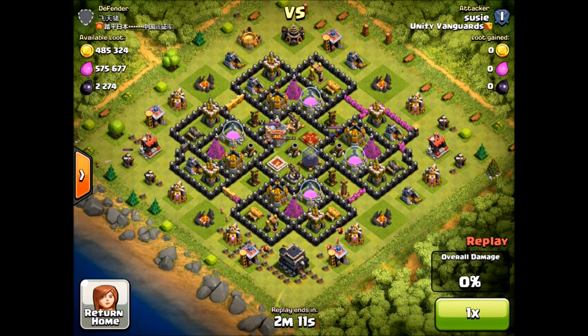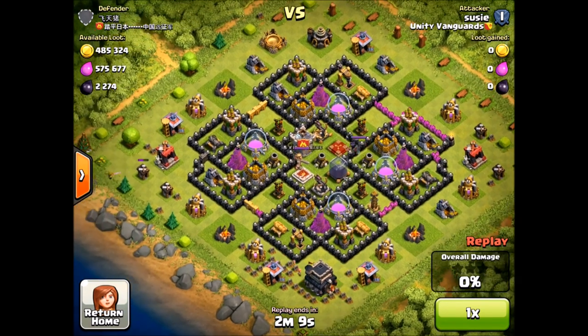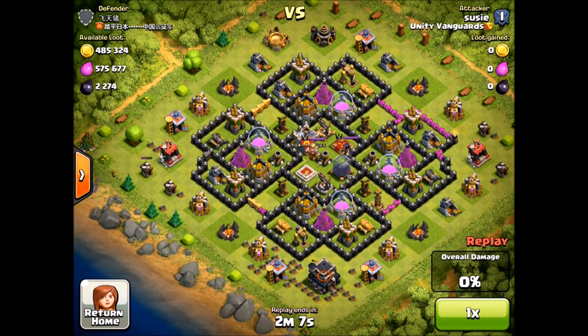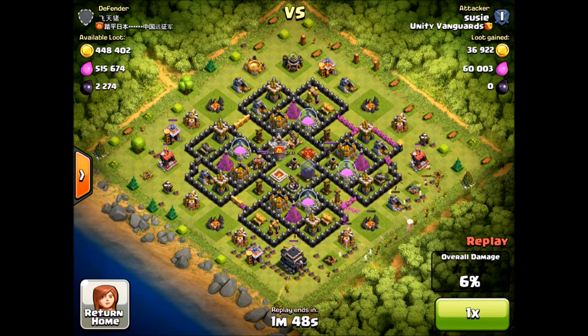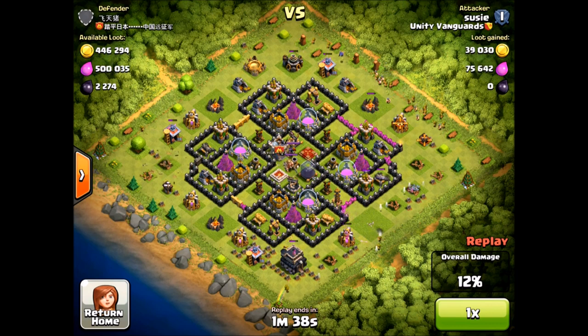This caught my eye here - this is a base I would love to see on my other account as a Town Hall 10. Almost half a million gold in a not-maxed Town Hall 9 base. But as they say, my eyes are too big for my stomach - I can't really handle this. I can't get any of these storages with my Town Hall 8 account, but I'm going to go for it. Thankfully most of it is in the mines and pumps.